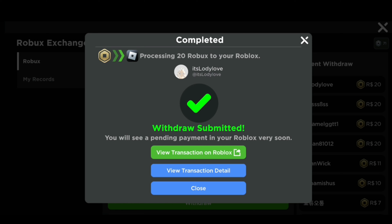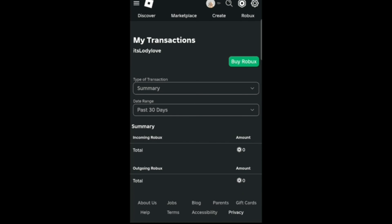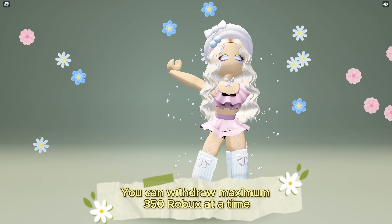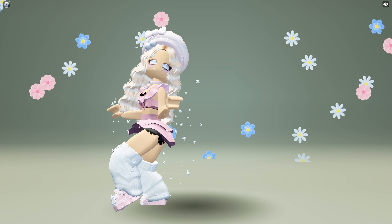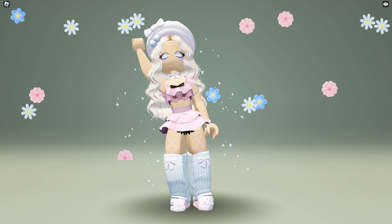It will show in the pending Robux in a few seconds — refresh the page until it shows up. This is how much I earned from this game, from completing a few tasks in four games only. There it is. You can withdraw a maximum of 350 Robux at a time. Let me know if you have questions in the comments. See you in the next video.